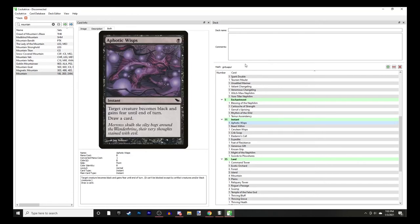Aphotic Wisps - target creature becomes black and gains fear, and you draw a card. This is one of the cards we want to target Ink Treader with, because then it lets us give all creatures on the board fear and draw a card for each creature on the board. It doesn't matter if your opponent's creatures gain fear, because you're still drawing the cards, and your creatures still can't be blocked by creatures with fear - only artifact and black creatures can block.